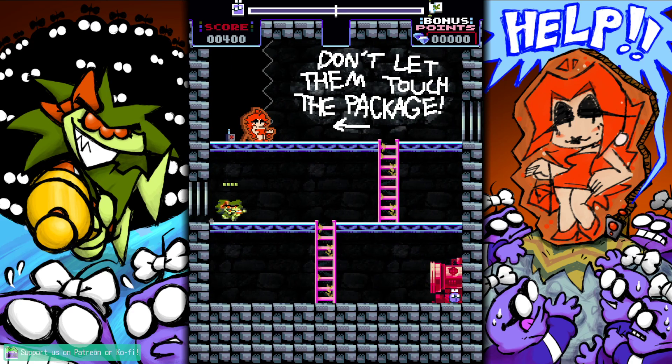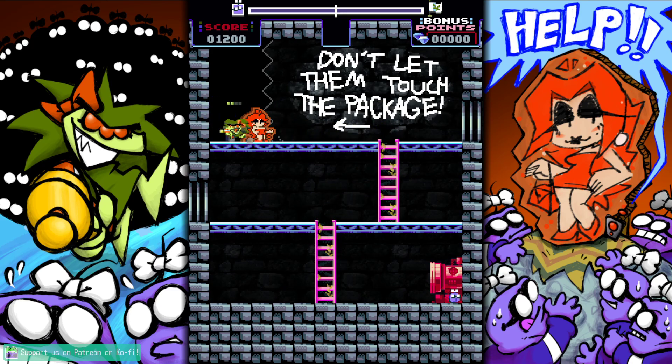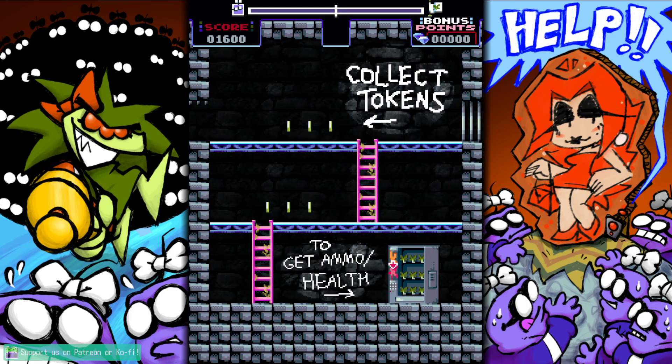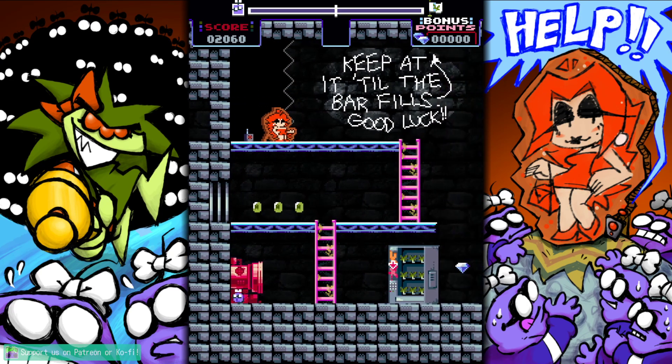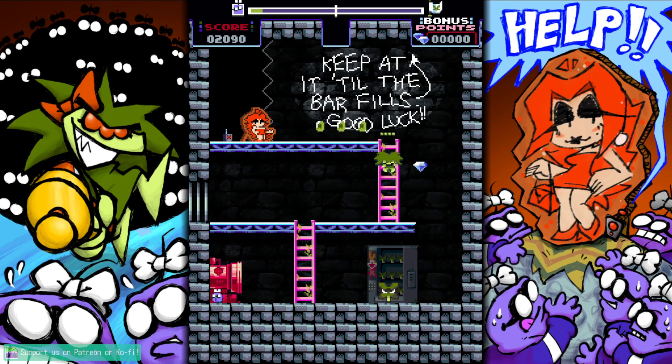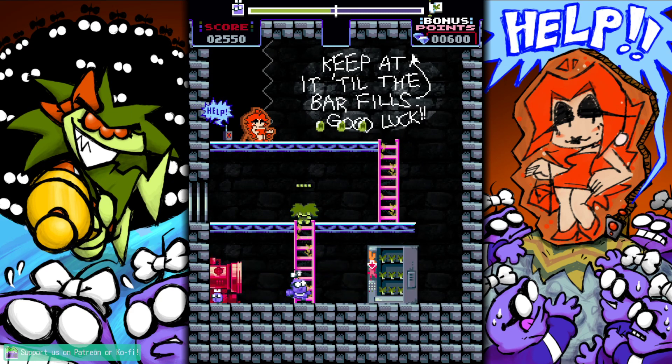It's basically a run-and-gun shooter where you're collecting points as you go. You've got to kill all the enemies and don't let them get to 'the package' up at the top — your princess, essentially. For a second I was like, 'is that a walkie-talkie or a bomb?' The main loop is: collect coins to refill ammo and health, and gems are worth bonus points. Every time you collect all the green coins, it resets where the gems are — so you've got to pay attention to maximize your gem collection.